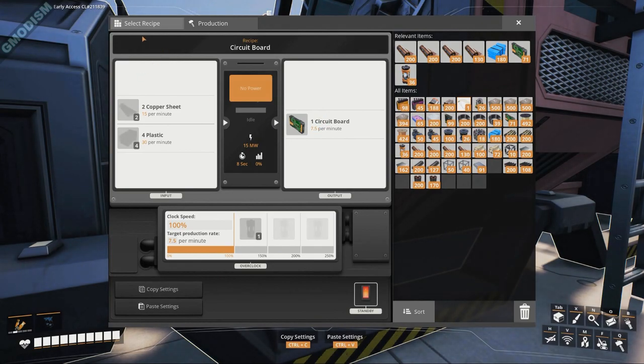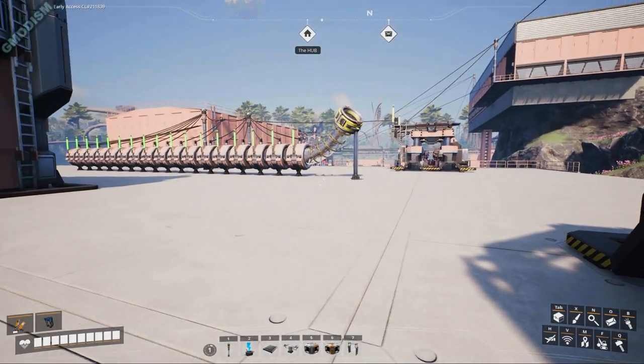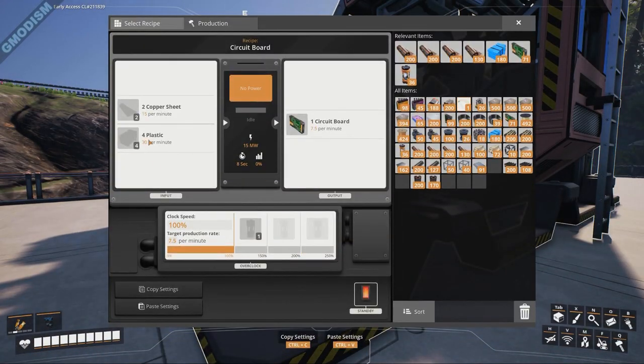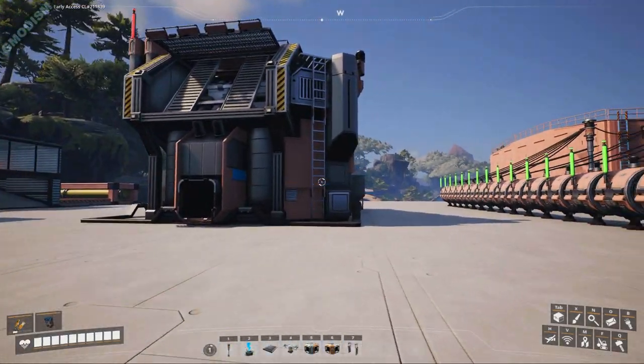Circuit boards require 15 copper sheets per minute and 4 plastics — that's 30 plastics per minute. So 15 copper sheets and 30 plastic per minute. We do have a production of 30 copper sheets per minute at this facility. We're not sure about plastic production, but it probably covers this. We can make this from our current resources, but we'll need to think about the future.